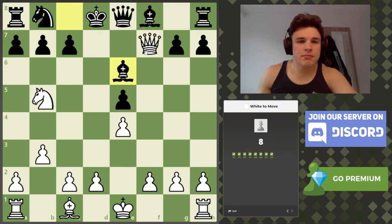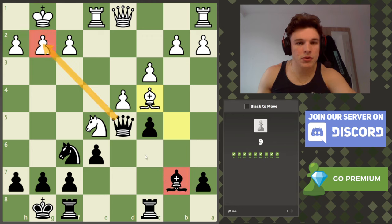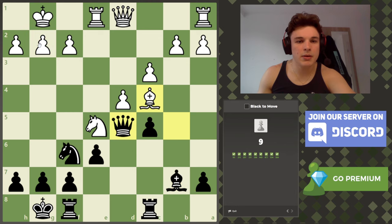Again, just a checkmate on c7 helped by the knight. I don't think I need to go too much in depth here. This is just a simple checkmate on g2 because the bishop and the queen are lined up. But these will get harder.